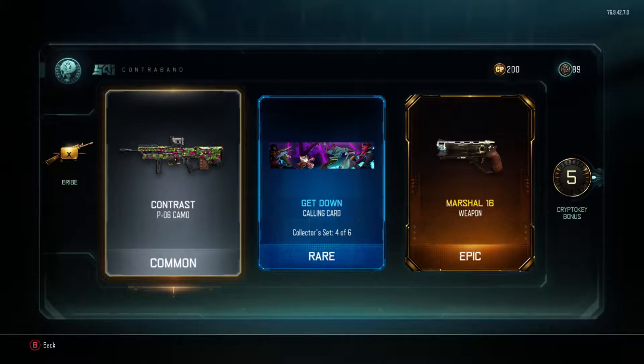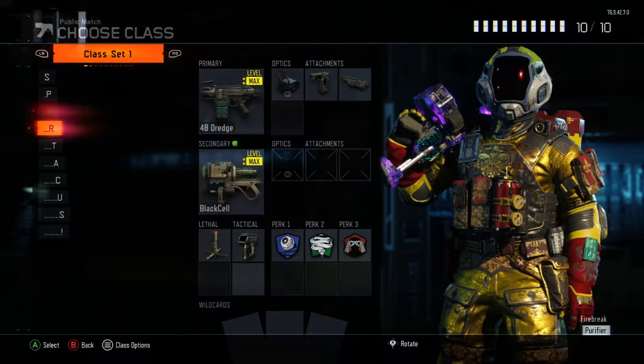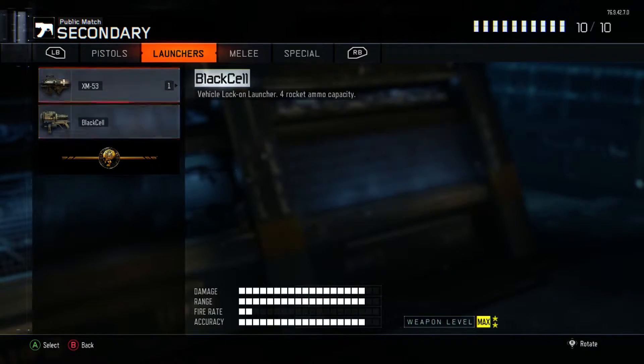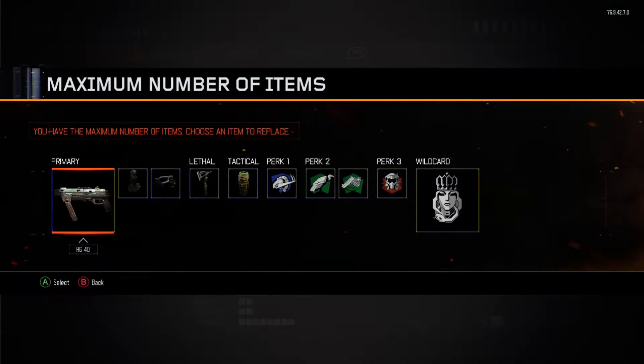I totally forgot about the Marshal - and of course there's also the Rift - but the Marshal, I totally forgot about secondary weapons and the NX ShadowClaw. I'm glad I didn't get the NX ShadowClaw, but the Marshal - I'm actually pretty happy right now. I kind of wish it was a primary weapon, but I got the Marshal 16. That's actually pretty worth it honestly. I like this a lot. I got the Marshal and a get down calling card - pretty cool. I'm gonna apply that. Sweet, the Marshal - I finally have a secondary weapon I can use. I'm glad I didn't get the rocket launcher either, or the NX ShadowClaw. I'll totally take the Marshal.